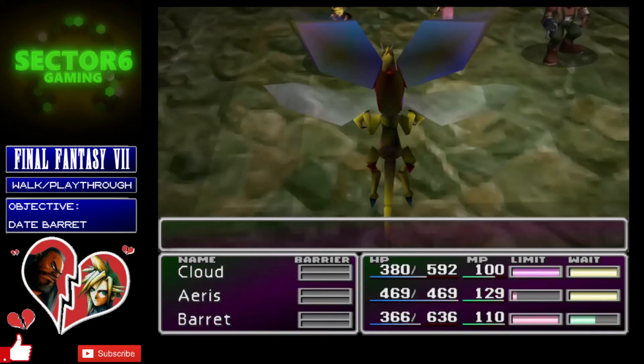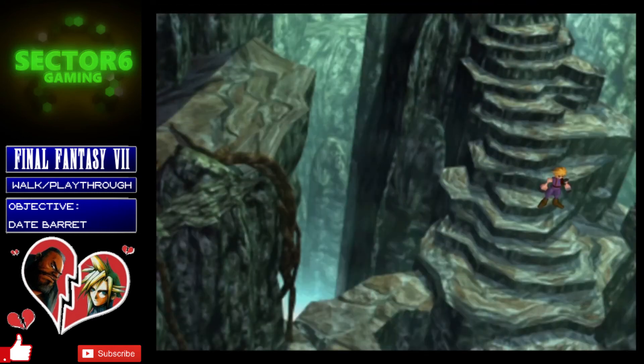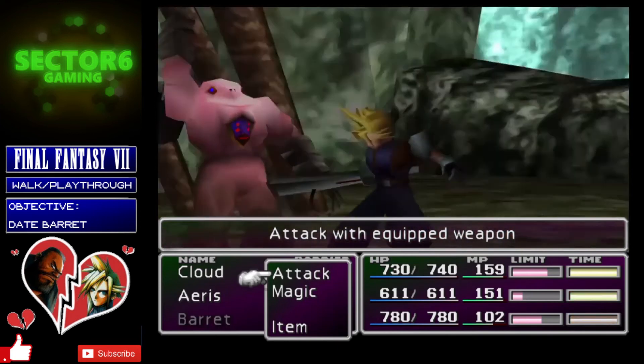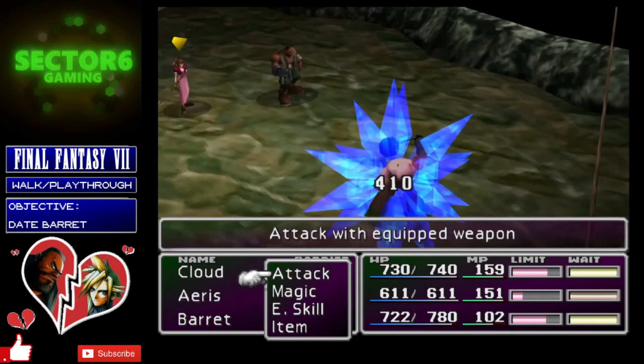I'd recommend running around in this room for a while, purely because you get good large groups of enemies and you'll build up your limit breaks quickly. The way to unlock the next level of limit break is by killing enough enemies with each specific character — the number is different per character. Once you've learned both limit breaks at your current level, you unlock the next tier. This room is brilliant for that since most groups have four or five enemies, and the XP is decent too. Once you're done, head back to the main room on the left and look for the enemies swinging a ball and chain — steal from one of them to get the Grand Glove for Tifa, a weapon on the same level as the Hard Edge, Atomic Scissors, and Striking Staff.